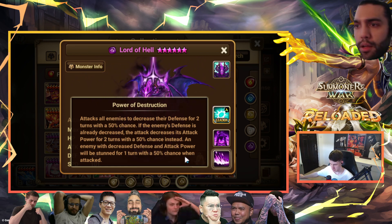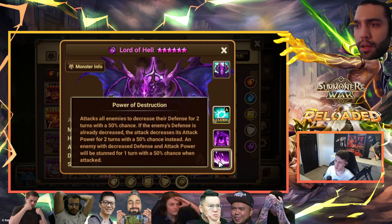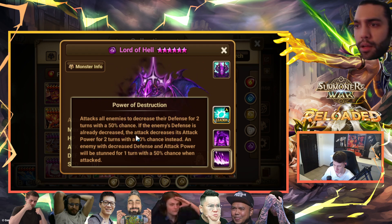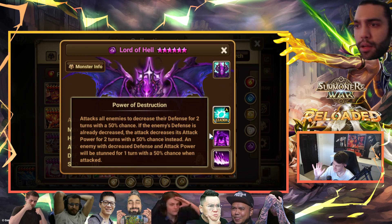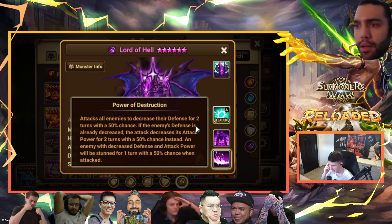Lord of Hell only has one skill: attacks all enemies to decrease their defense for two turns with a 50% chance. If defense is already decreased, it decreases attack power for two turns with a 50% chance instead. And if both defense break and attack break are on a unit, you get a stun with a 50% chance. I think they went a little too far with putting 50% on everything. They could have easily made the stun 100% — you already have the condition of landing defense break at 50% and attack break at 50%. That's already very RNG conditioning.